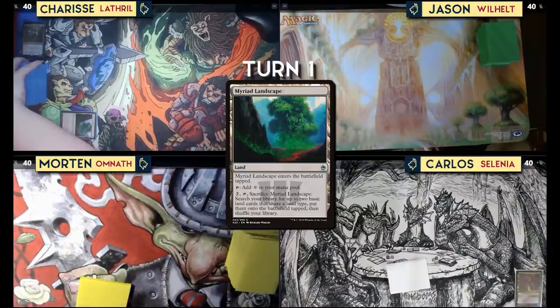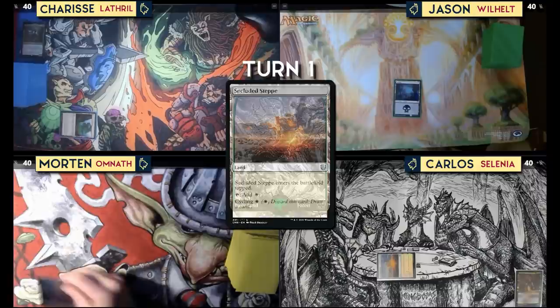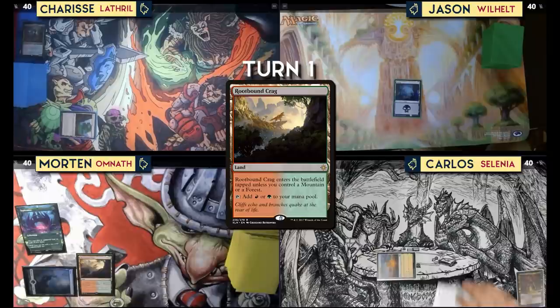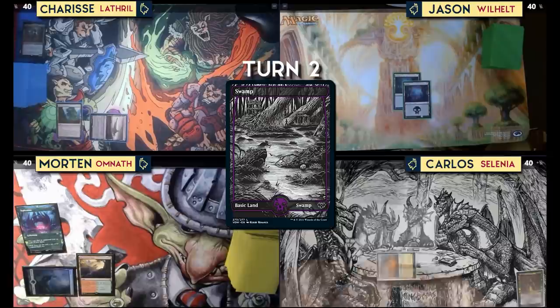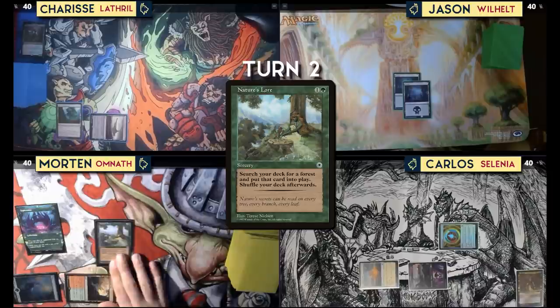Play a Myriad Landscape tapped and pass. Draw and play a swamp and pass. Draw for turn, play a tapped Secluded Steppe and pass. Play a forest then tap it for Exploration. Play Rootbound Crag because I can. And pass. Start real nice and slow — play a swamp, nothing else to do, pass. Draw for turn, play a swamp, play Star Compass and pass.